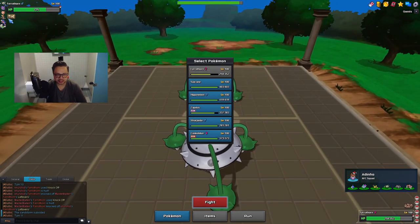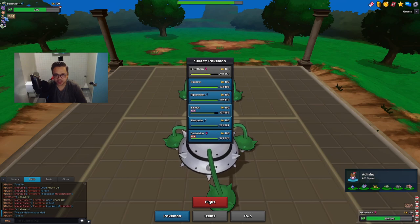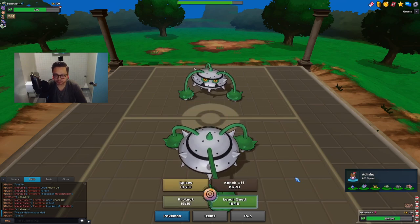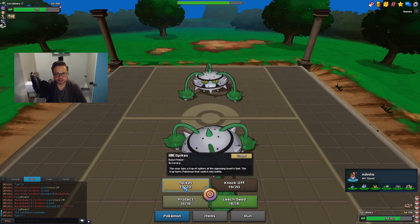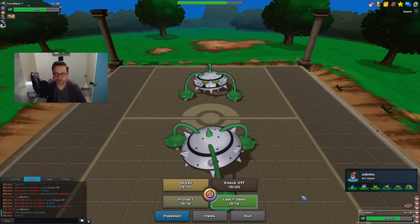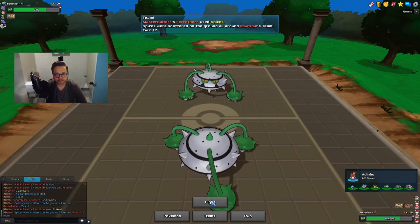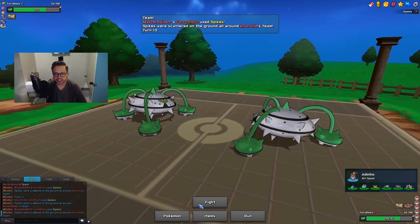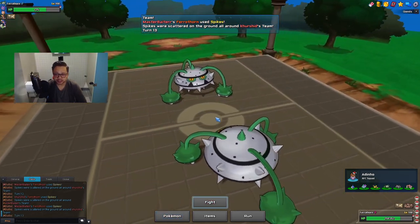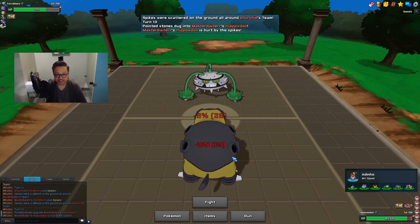He pretty much wants to set up Spikes too. I don't think my Ferrothorn is gonna do much here. It's obviously annoying if he gets max hazards, but I don't think I can stop it — it's probably better for me to go for as many layers as I can as well, because that's gonna help my Sharpedo. He does have Spikes. I'll go for one more layer. Assuming he wants to set up his last layer of Spikes, I'm gonna bring in Hippodon to get up Rocks. I don't mind too much if he knocks me off — Stealth Rock would be nice for Sharpedo but it's not a necessity.